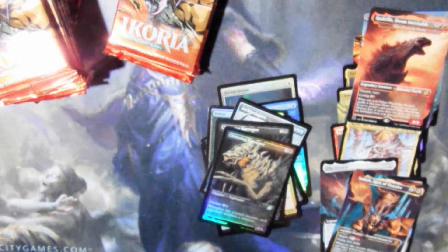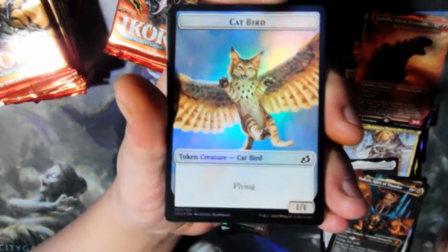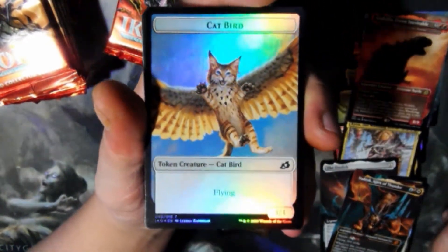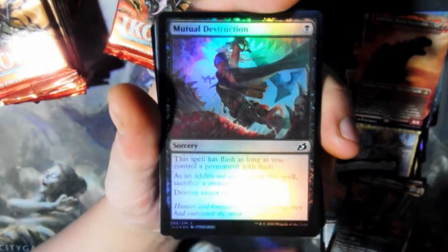I got a Mothra! That's one of my top three. Ghidorah is my number one. I would like another Mothra, other Godzillas would be fine. Space Godzilla — yeah, Space Godzilla Offend Your Face. Ferocious. Tigorilla. Mutual Destruction. Lava Serpent.